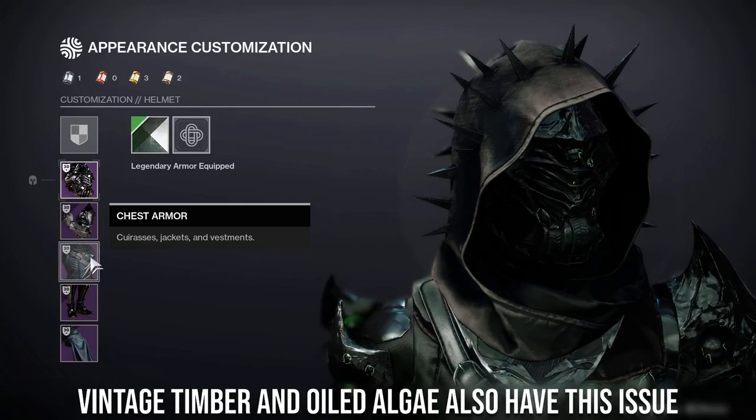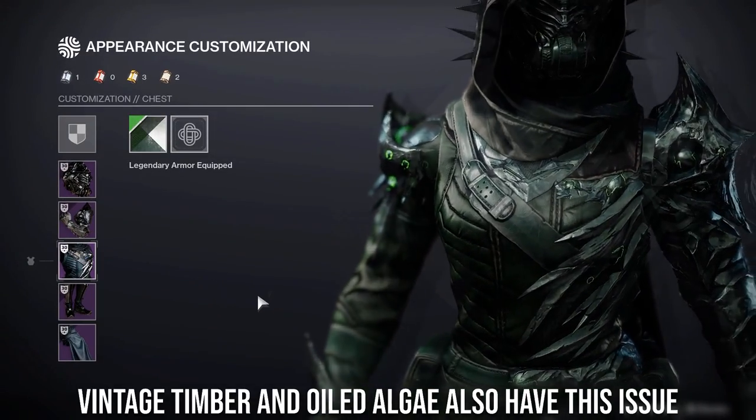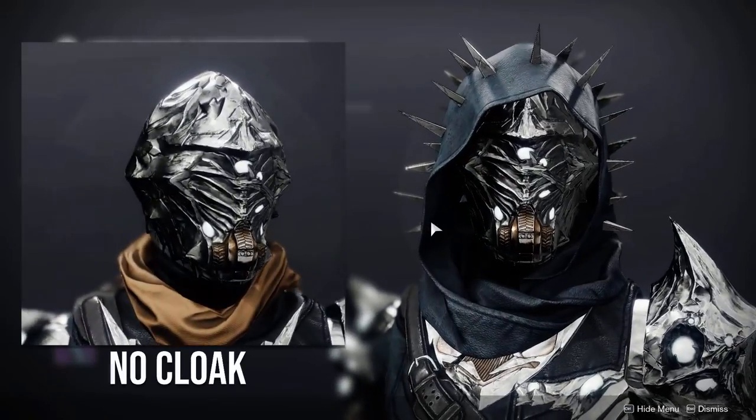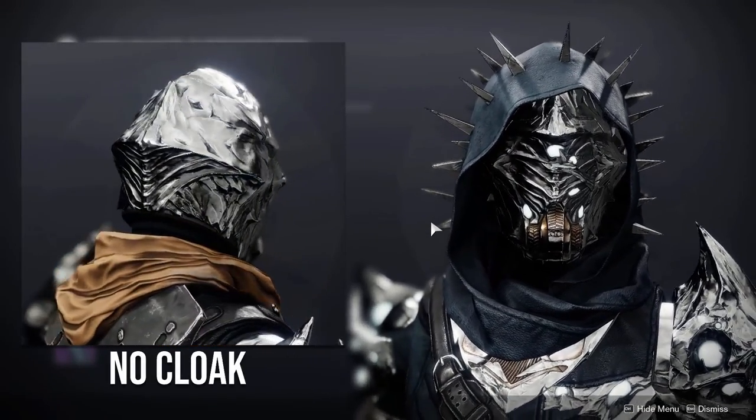Although with a lot of shaders, you will see that the glows will turn off. Even with one of the brightest glow shaders, Gambit Jade Stone, there is no glow visible, so I don't know if this is intentional or if it's a bug. Anyways, it's time we get into the individual armor pieces, starting off with the helmet.